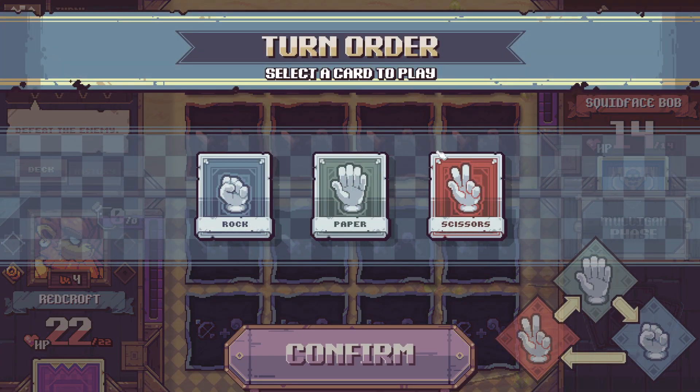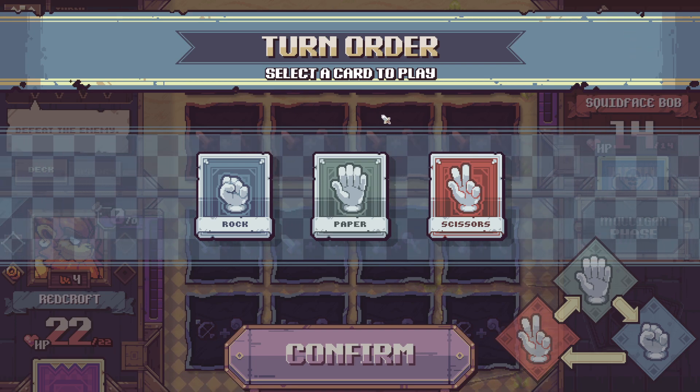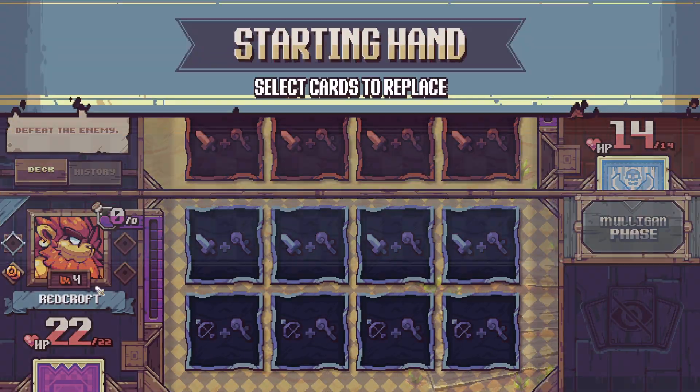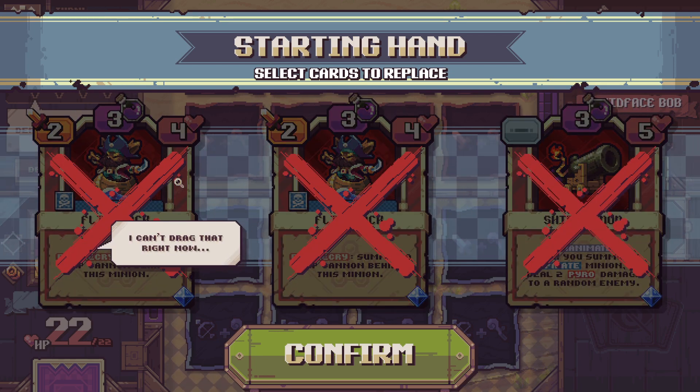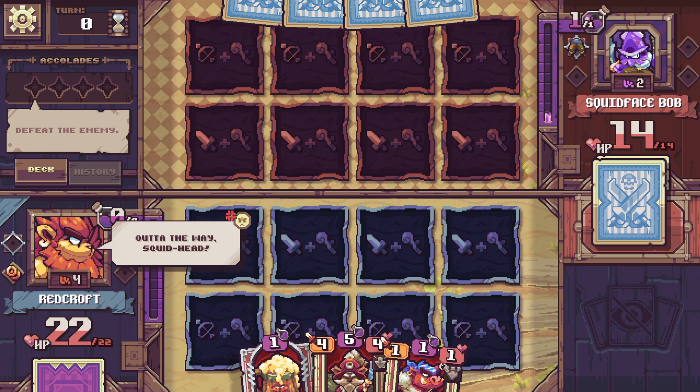To select turn order we do rock-paper-scissors. Being first in this type of game is very important — the one battle I actually lost I also started second. Unlike Hearthstone where you get a coin as the second player, you get nothing here. We're going second — that's bad. When we start the game we draw three cards from our 30-card deck. Before the first turn we can choose to keep or discard any of these three cards and redraw. All three cost three mana so I'm going to dump them all and draw three new ones. We get two one-mana cards — that's good.